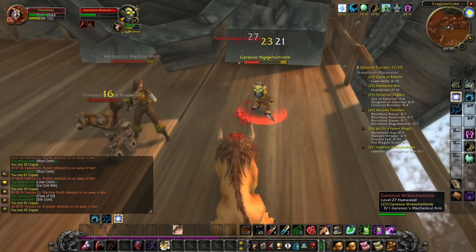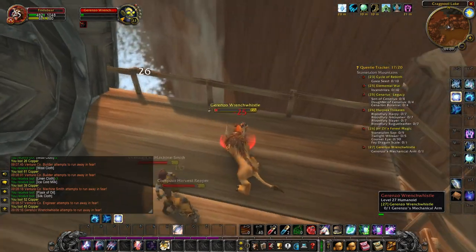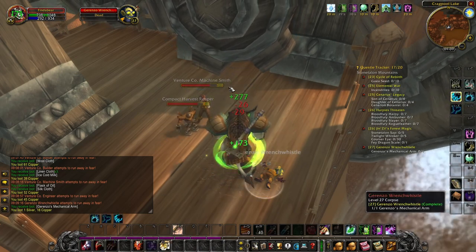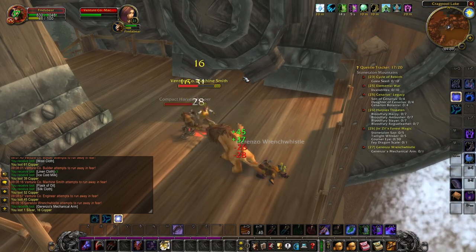You might get adds when fighting him. As you see, I have a Machinesmith, and the Machinesmith has a Harvestripper. So I got an add within an add — Addception. That's how I defeated Jarenzo Ranch Whistle.